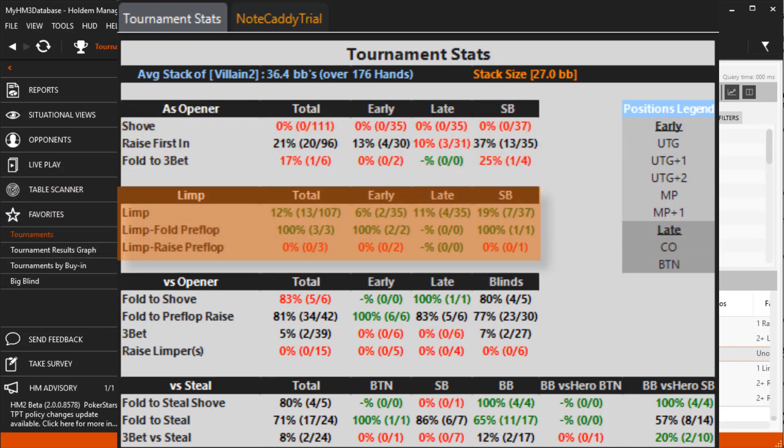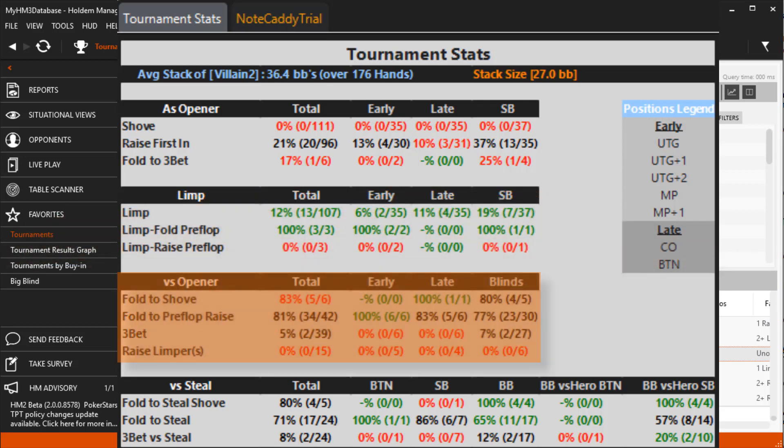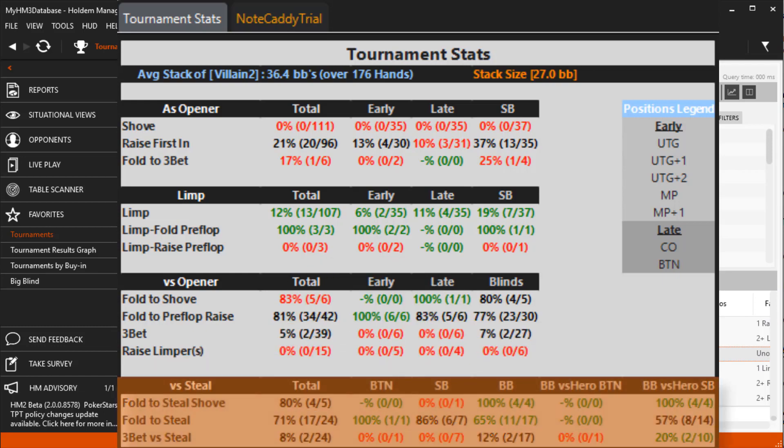The limp section details limp, limp fold, and limp raise pre-flop. The 'Versus Opener' section details stats for folding to a shove, fold to pre-flop raise, 3Bet, and raising limpers.